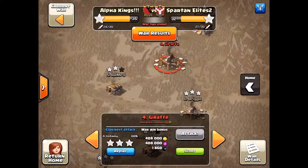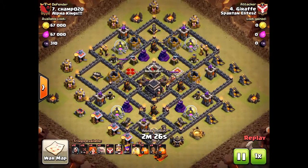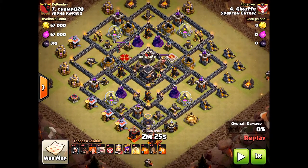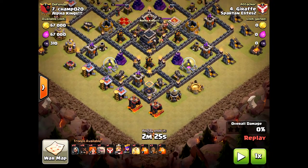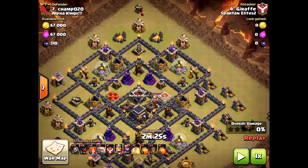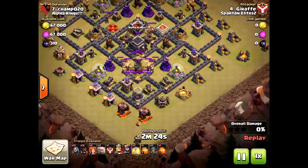We're going to break down another video here. This was from the enemy team, and they're attacking. This is a GoHoVa, or GoVaHo, using Valkyries as well. The heroes aren't as high, but it doesn't matter. He's going to be coming from the south, and the reason is it's important to note that he's staying away from the clan castle.